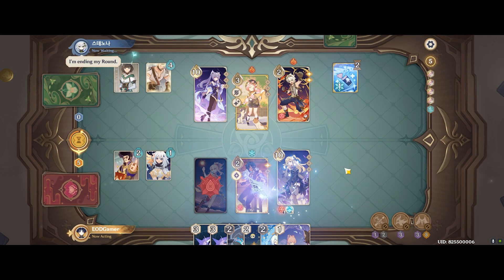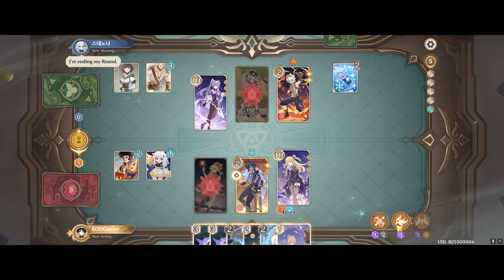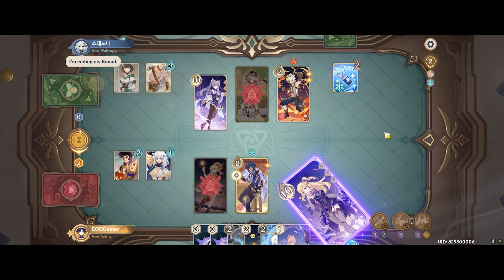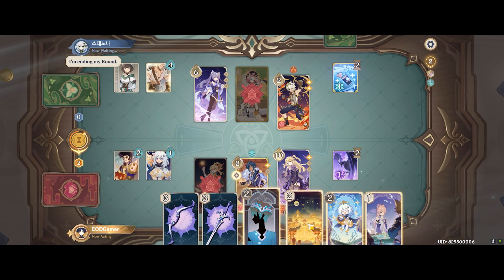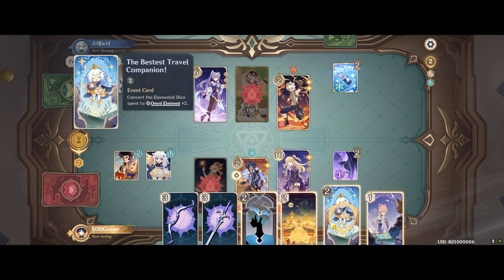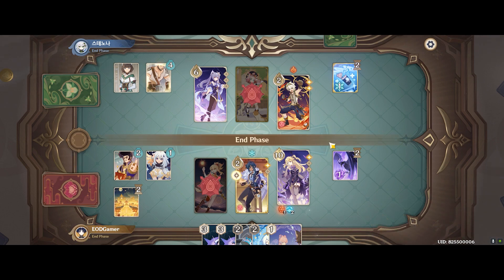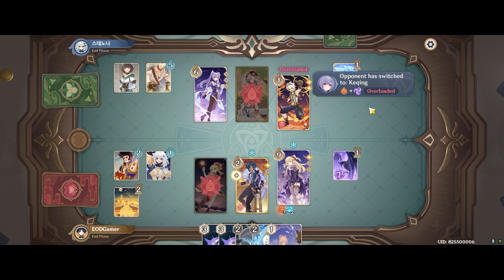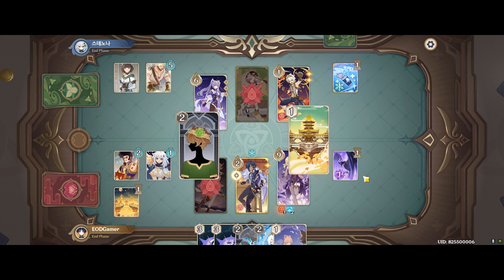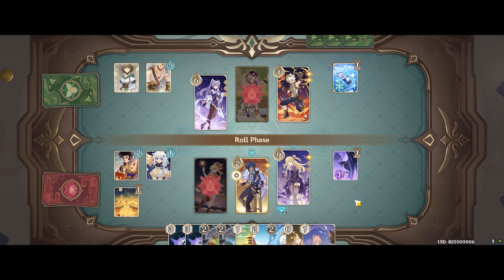I switch to Fischl to keep Keiya alive as long as I can, because switching is the only way to make use of Keiya's elemental burst. We managed to take down Diona, and for the first time Keqing is being seen in play. I use my 2 remaining energy to draw more cards, hoping to have more resources in the next round. It's worth noting that overload switching doesn't affect the opponent much thanks to Katrin — he's able to switch and immediately still act first.